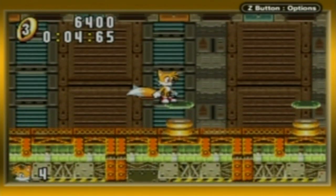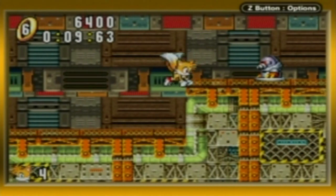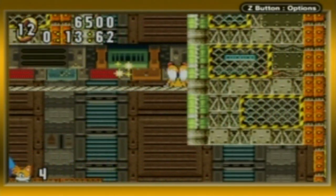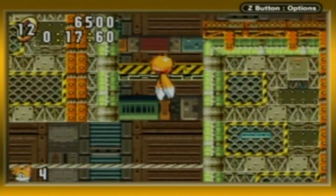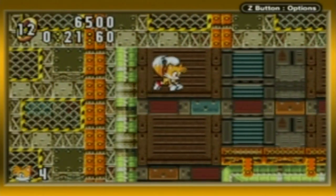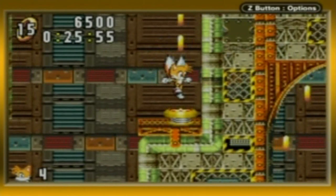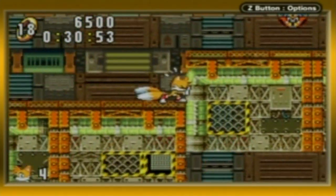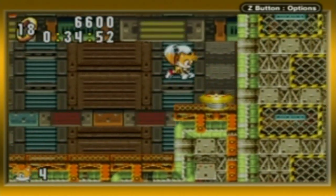Hey, it's the things from Metropolis Zone — and I guess you could say Flying Battery too. It's the moles from Mushroom Hill, they're back. I can never time these things well, I always screw that up. If you want to go for the special spring, you want to make sure you stay on the top path right when you start off here. It's always fun to check for hidden things as Tails. Ladybugs? Who knows?